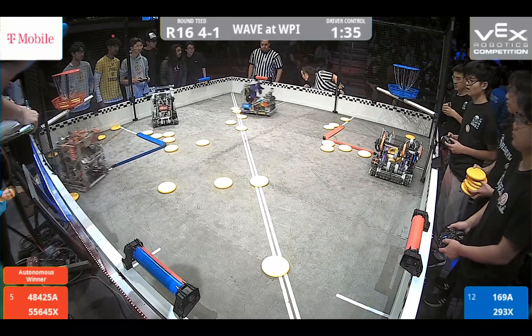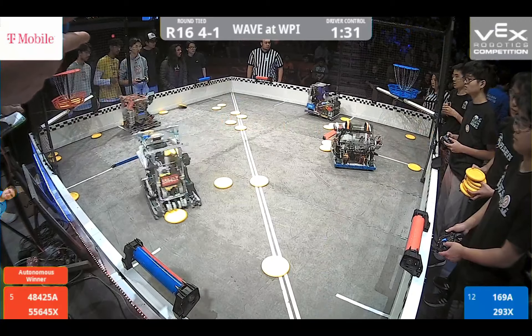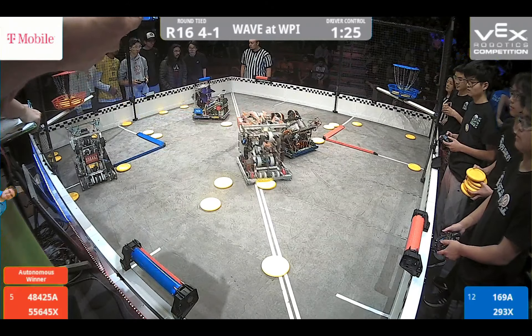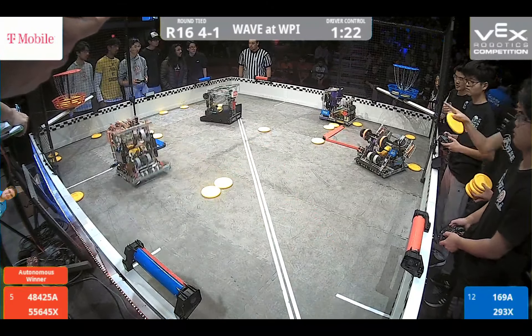Red alliance 1, 2, 3 trying to go up into their hub, dumping another 3 more, courtesy of 55645X. Blue alliance trying to answer back with a couple of their own. 293X dumping some in there as the red alliance keeps draining discs into that upper goal.